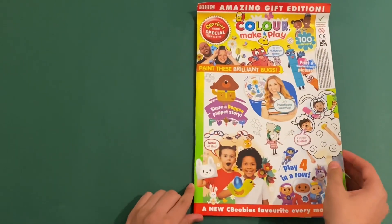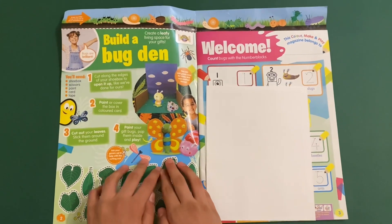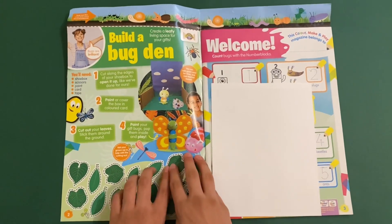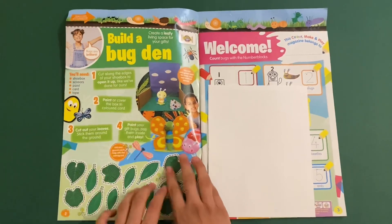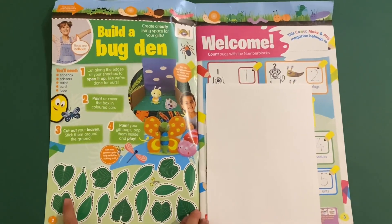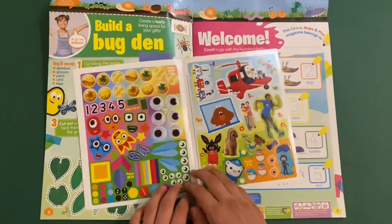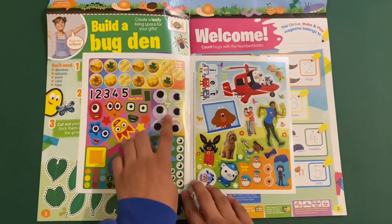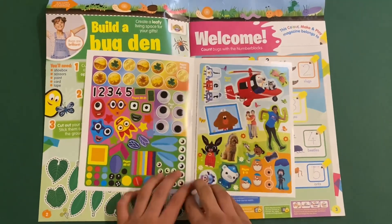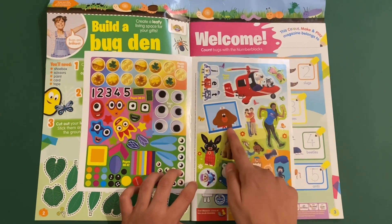Let's take a look inside the magazine. First up you can build a bug den for all your four painted bugs — like a little home for all the bugs. You can cut out all the leaves here in different shades of green. There's a little sticker page with number blocks, some googly eyes, some coins, a postman pad, and the new characters Ottie and Dougie.